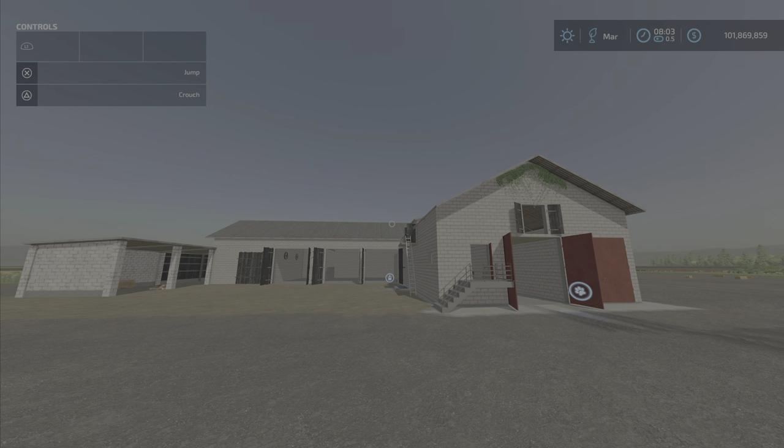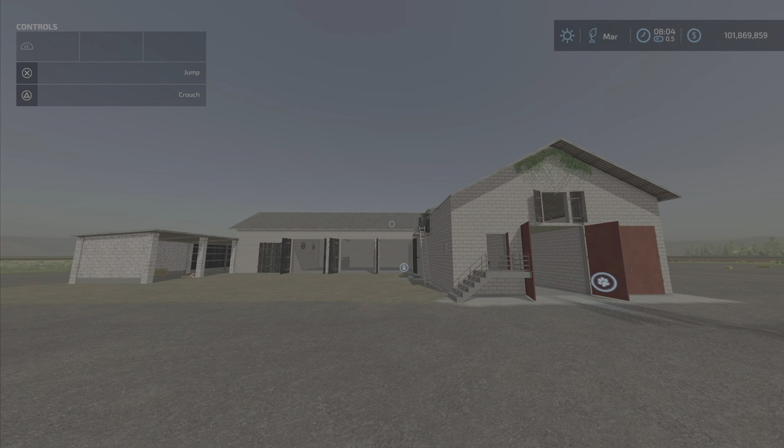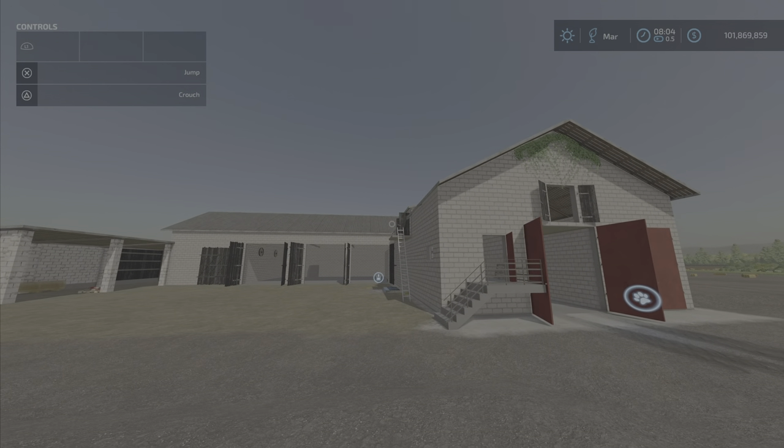Hello everybody, Louie Farm Guy here with the new mod test for Friday July the 15th. This is 'Barn with Cowshed' by Gracious and Philip, 20.42 megabytes to download. This is for all platforms — I'm on PS5 — and it's 38 slots for console.